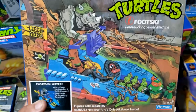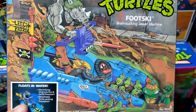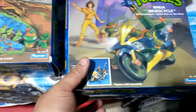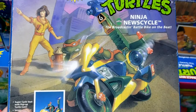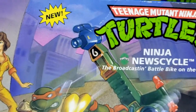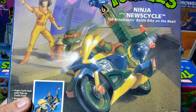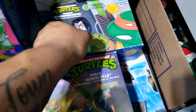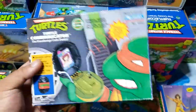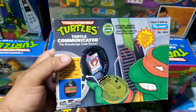Then here we have the TMNT Footski. Very cool. And here we have the News Cycle — why is Mikey using it? It's got the Channel 6 branding there, and that's April's vehicle. It's very weird that they have Mikey driving it, but cool features nonetheless. You rarely find this with all the parts. My favorite piece is the Turtle Communicator. Boxes in fairly good condition.